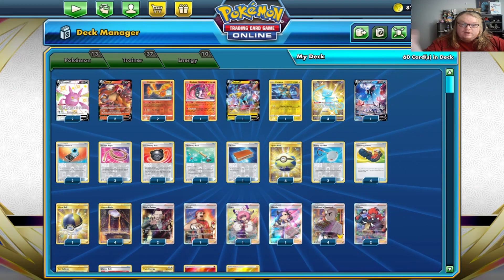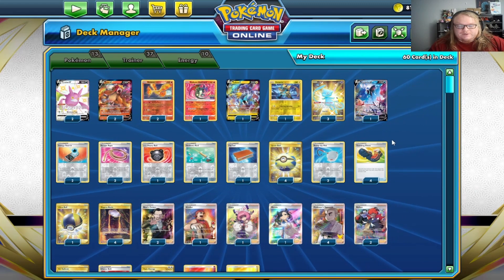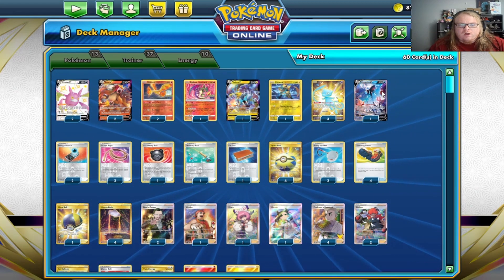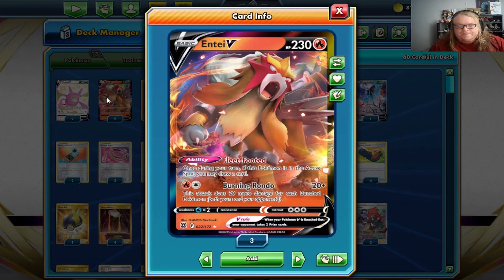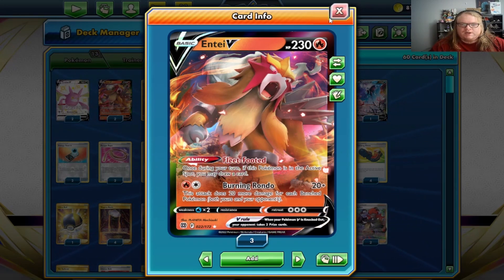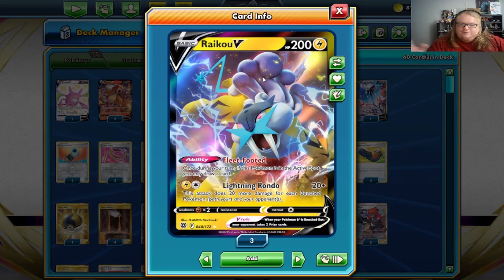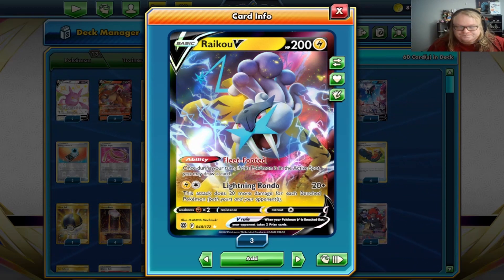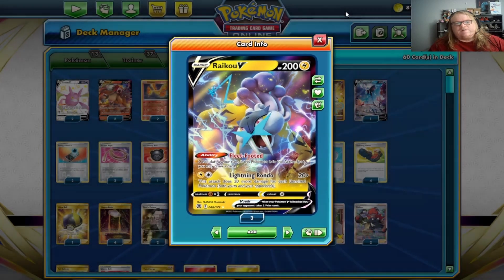Welcome to the tea table. Today we've got a cool deck profile and gameplay of a deck that I wasn't really sure what to call, so we're just going with 'Legendary Dog Toolbox.' Your main attackers are going to be Entei with the fleet footed ability, one secret tournament active drug card, and burning rondo — 20 plus 20 for each bench Pokemon in play, both yours and your opponent's.